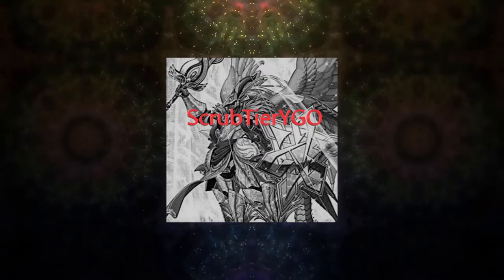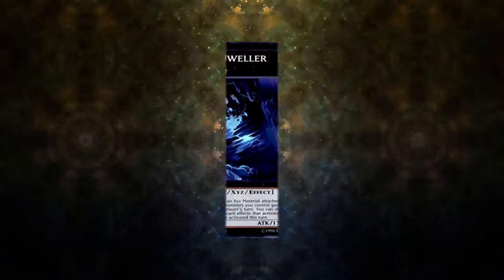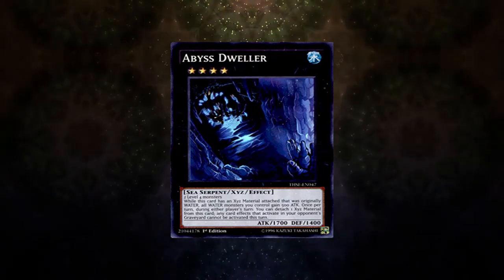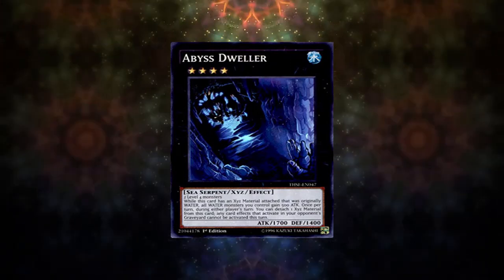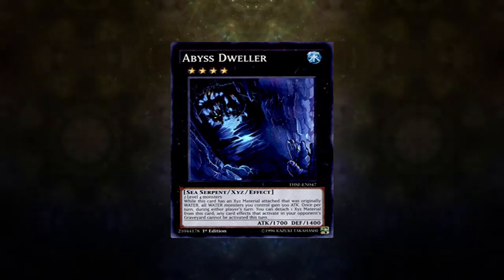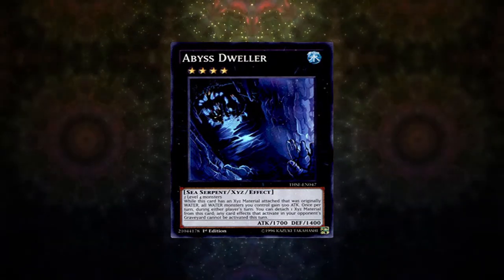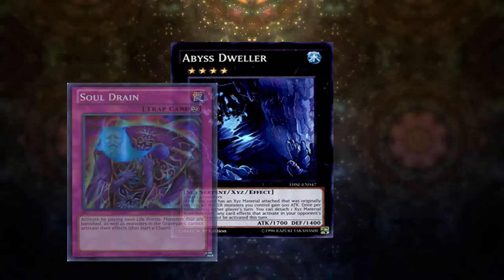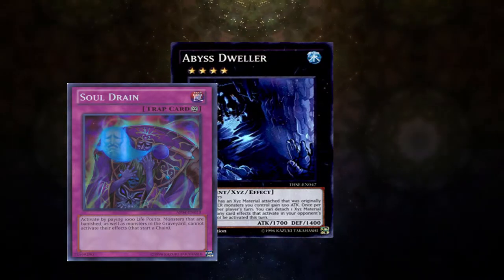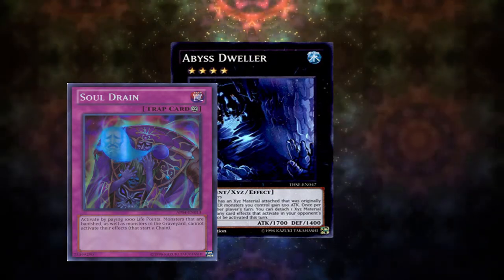Off the bat, probably the best card to go for when prepping for Salamangreat is Abyss Dweller. Dweller is basically instant access in the extra deck provided you can make a rank 4, and combined with the fact that it turns the graveyard off for a turn, it can really just take momentum away from a Salamangreat player. Also, for decks that can't really summon out rank 4s, Soul Drain is literally this card in a floodgate. These cards can also put in work in other matchups, specifically Orcust and Danger Thunder Dragon, and they can also prevent Raye from recurring in Sky Strikers.